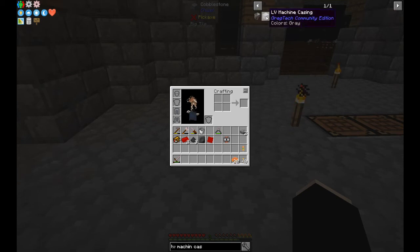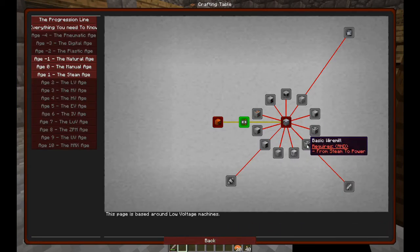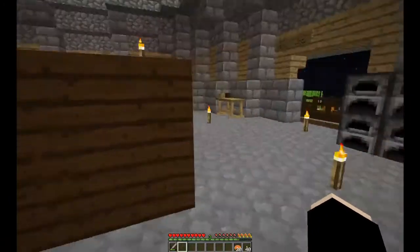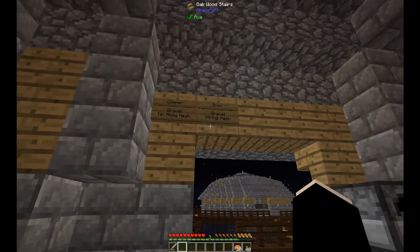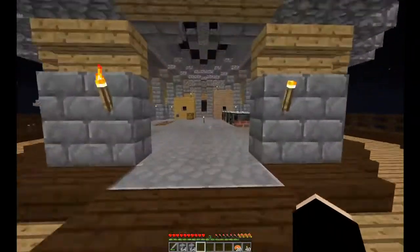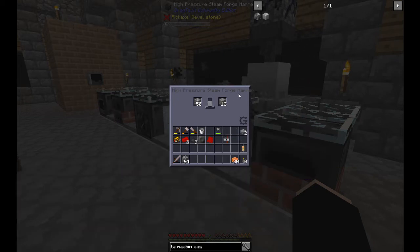LV machine casing is steel - I'm going to need a lot of steel. That means charcoal, iron, and copper - one stack each. I'm going to do a lot more gravel in the tin alloy mesh as well as the string mesh. Luckily we now have a better means of getting gravel with the hammer - this goes quite quickly, probably quicker than placing blocks and feign-mining them.